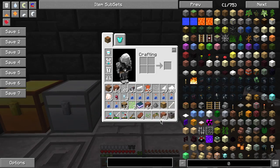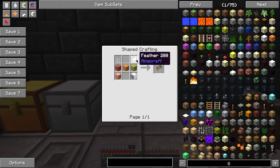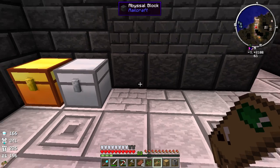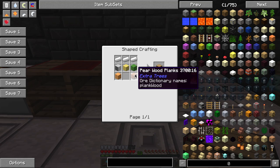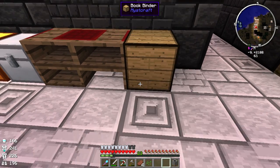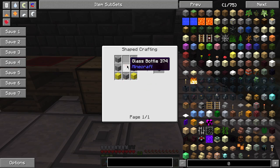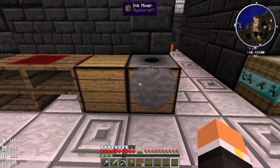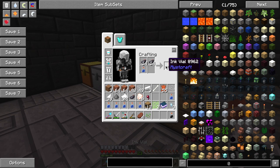We're going to do some Miscraft stuff today. We have a writing desk which is super simple to make - it's just five wood planks, a feather, and a glass bottle. Then we have a book binder which is five more wood and three iron. And then we have an ink mixer which is five smooth stone, a glass bottle, and two planks.